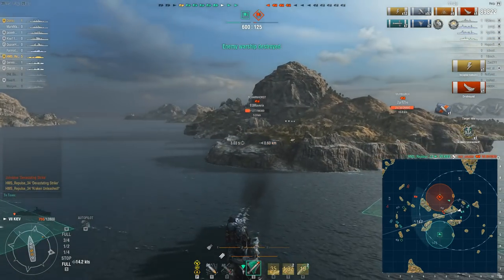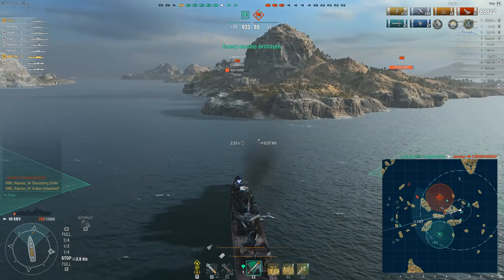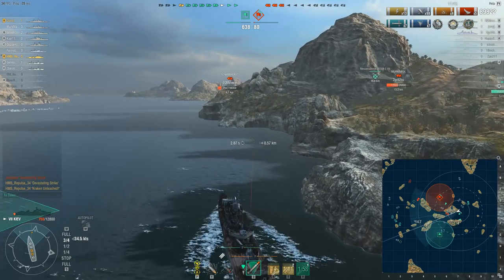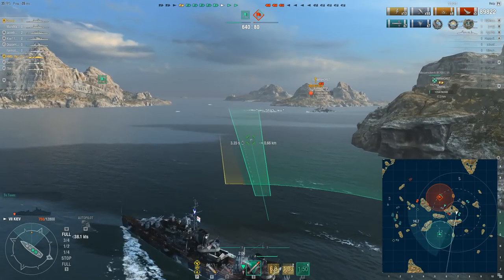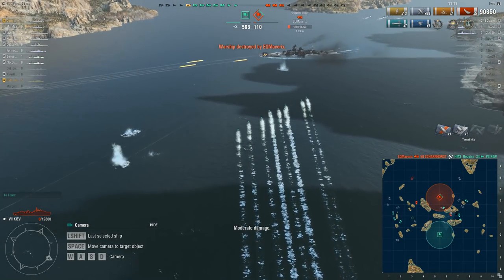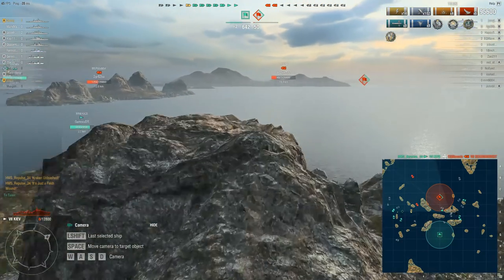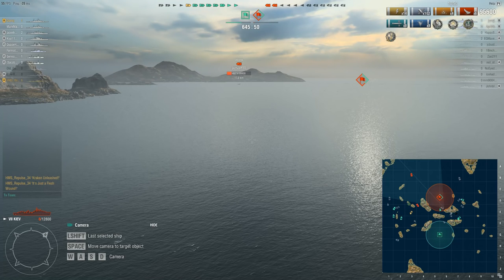We can see an enemy Scharnhorst coming through the channel in the center of the map — another excellent opportunity for an ambush. The Scharnhorst is sticking close to the mountain, and if we stick close to the mountain as well, the Scharnhorst won't see us until the last minute. We are on really low health and the Scharnhorst has some great secondaries, so we do need to be careful. We end up dying, but two full spreads of torpedoes — there's no way the Scharnhorst is going to avoid that. We get the kill, it's but a flesh wound, and that is our sixth kill. The enemies only have 50 points remaining, so they cannot win this battle.